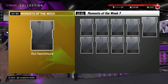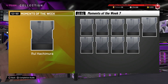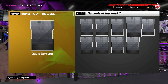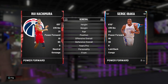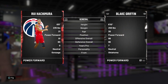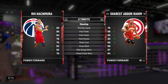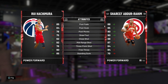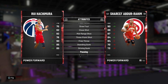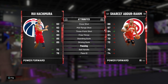Now we're just going to look at Rui Hachimura and then Aaron Gordon, and then that's probably going to be it for the video. I'll open one pack at the end so stay tuned. Rui Hachimura is a power forward — let's compare him to Shareef Abdur-Rahim. He has a decent post game: post fade 85, post hook 84, mid-range 92, three-point 76 — not bad for a big man, goes up to 80 or 81 with a coach.